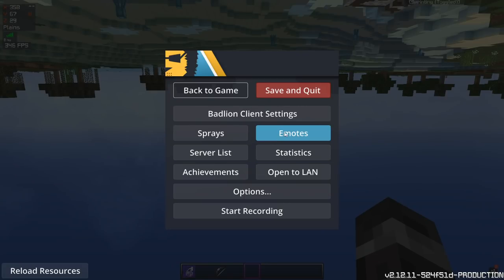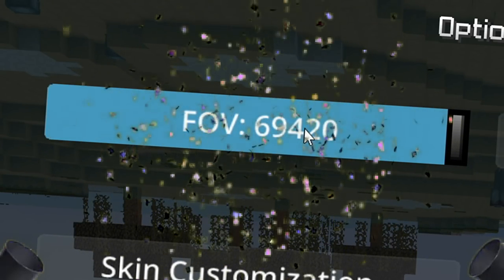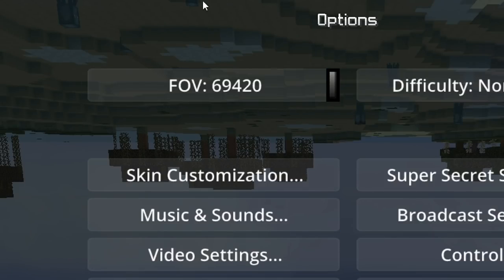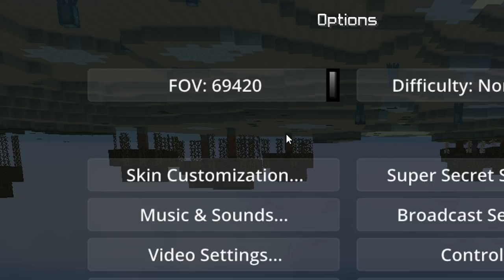So I have here loaded up the escape menu for a bad line client, because why not? And if we go to options — 69,420 FOV! Oh my god, it's amazing. Look at it in its majestic, nice nature. I could tell you guys how I got this FOV by going into the options.txt file, but that's boring and no one wants to watch that.